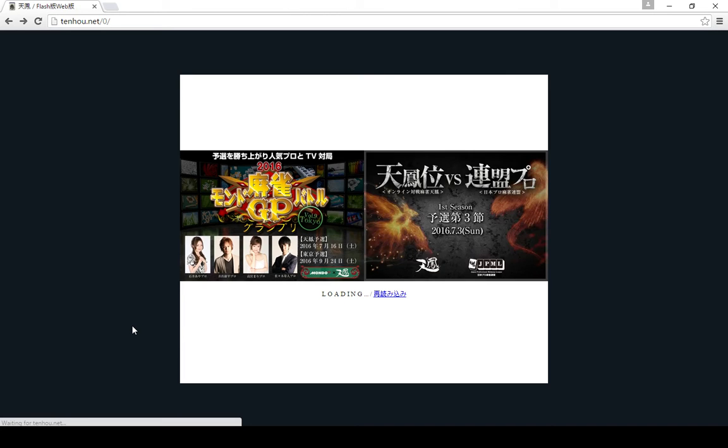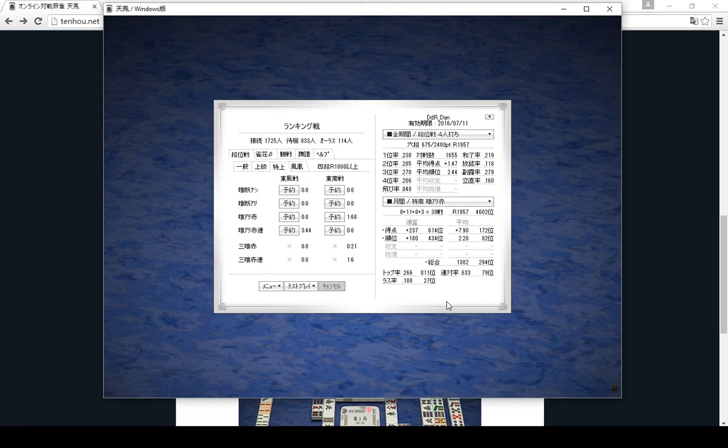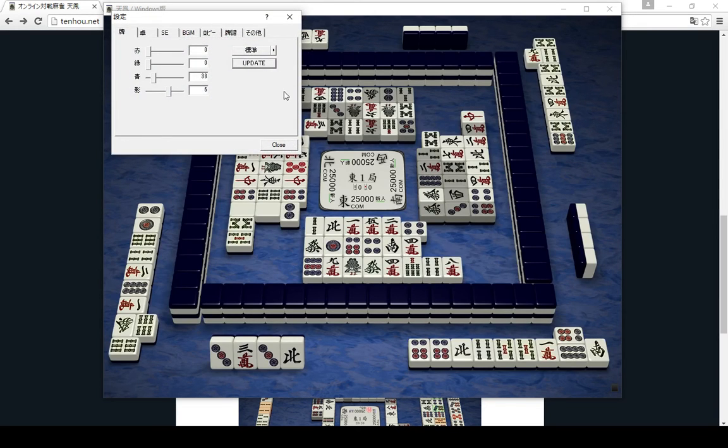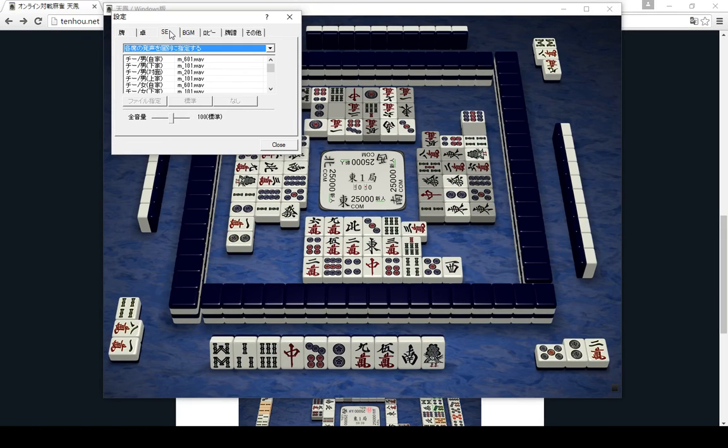One other thing is there's a Windows version which has some nice features but you have to pay for it. Some of the things on the Windows version are you can change some settings, like you can change how it looks and the background image. Then you can change sound effects - this option is to set sound effects based on the player's seat, and it also has an option based on the player's gender.